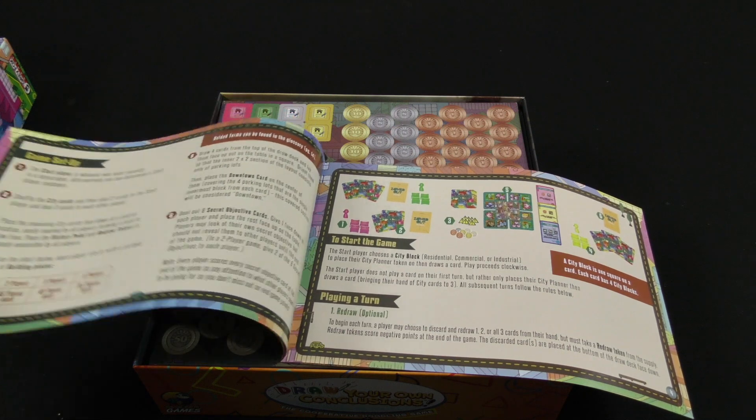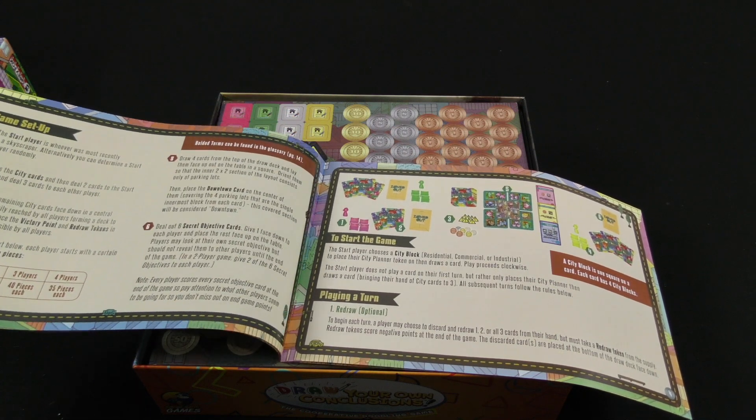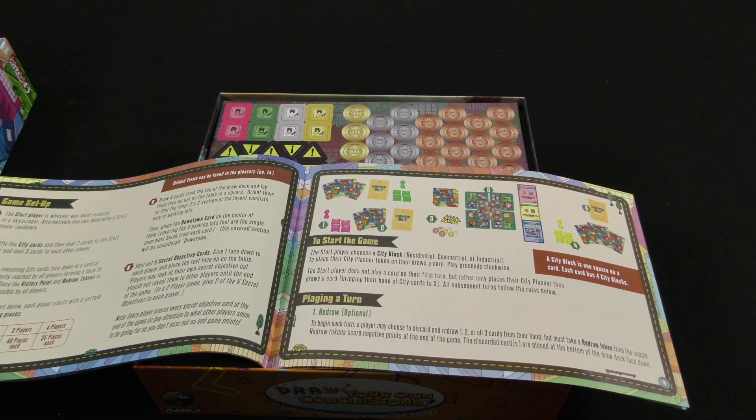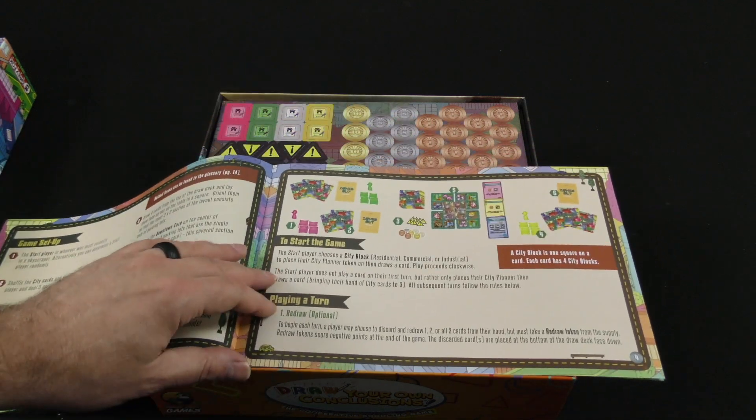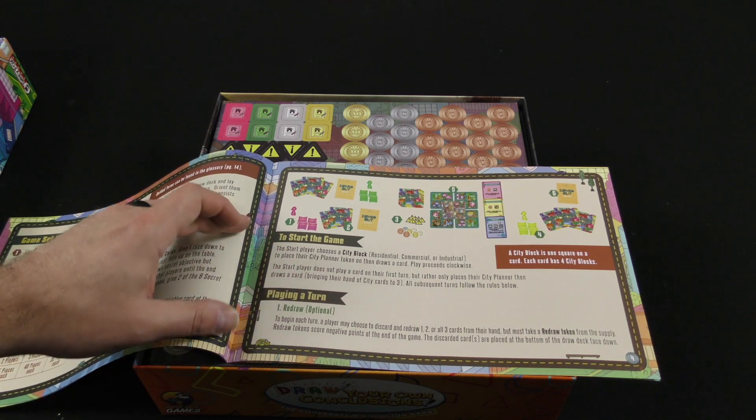You don't want those. We've got our setup here. To start the game, the start player chooses a city block to place their city planner token on and then draws a card.